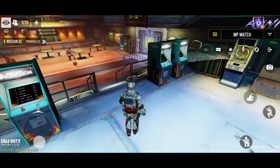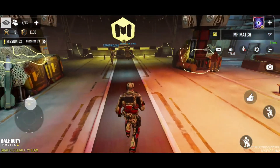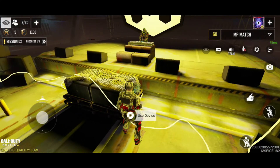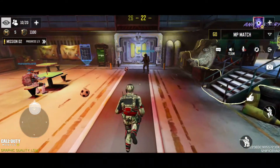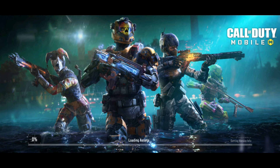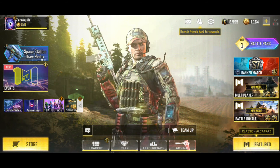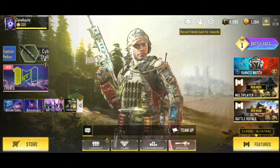Ngayon, para saan yung anniversary points? Okay, what we can do is — nakalimutan ko pala sabihin, sorry — you can adjust the playlist dito. Ayaan mo lang siya, gusto nyo patugtugin. So what we can do is we go exit dun sa Club. Nasa may right side siya yung exit. And makikita natin yung Anniversary button dito sa may left side.